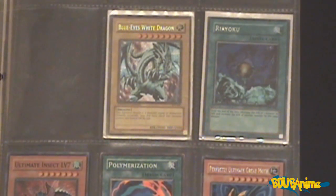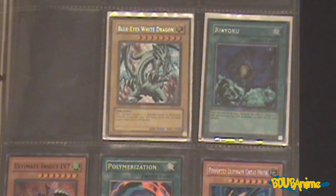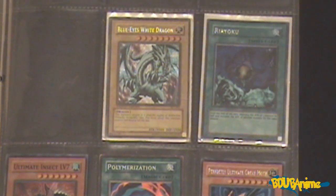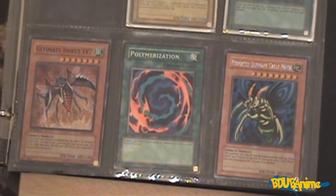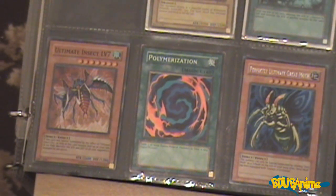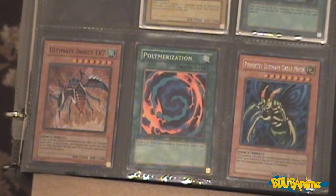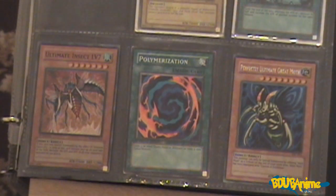Moving on, we have the Blue Eyes White Dragon, another limited edition Blue Eyes, and at the bottom we have the Ultimate Insect level 7 when I pan the camera down. We're going to have Polymerization, and right next to it we have the Ultimate Perfectly Ultimate Great Moth card. All holographic — all awesome cards in my Yu-Gi-Oh card collection.